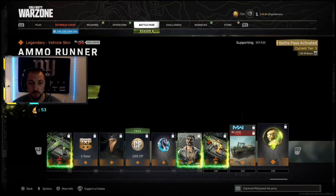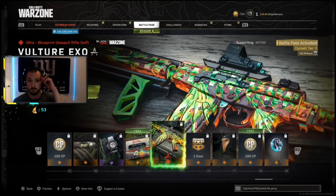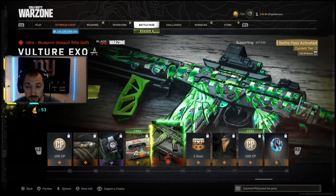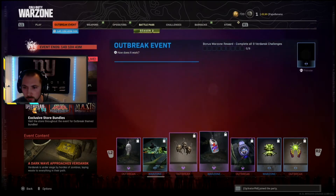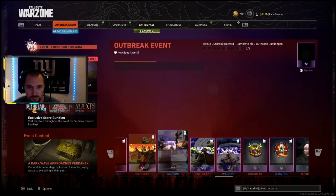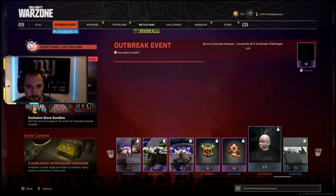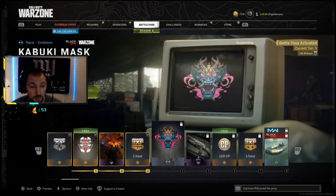That's it for the battle pass — that was pretty cool. Tell me what your favorite tier was or whatever you're looking forward to. I'm super excited about this new AR reactive camo. Let's go check out the Outbreak event — it looks like it's just some challenges to unlock certain passes: emblems, charms, calling cards, nothing too exciting. It adds a different grind. If you liked this video, hit like and subscribe — that helps support me so much. See you next time, enjoy Season 2 of Cold War Warzone!